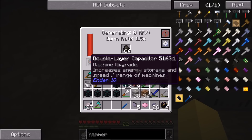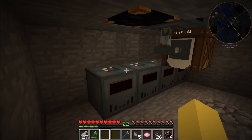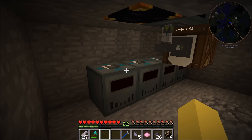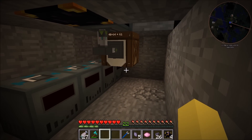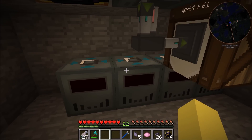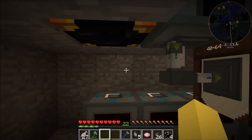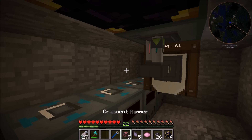The double layer capacitor increases the energy storage and speed of the machines, but I don't really think that's important because we're probably not going to run out of energy with what we're currently using. But eventually we'll need to upgrade these. I did mention before that I want to keep this tree farm as our main source of power - I don't want to go into nuclear power like we had before. Everyone does that, so I want to see how far I can get just on this power, which is going to take a lot of generators.